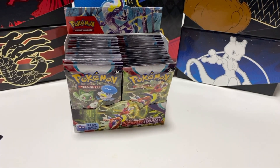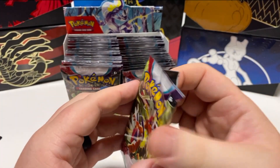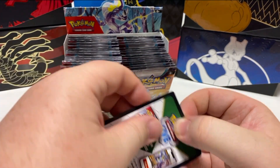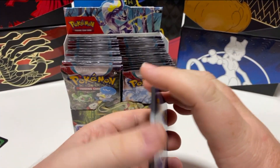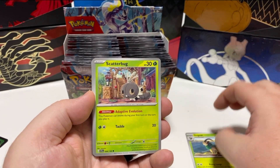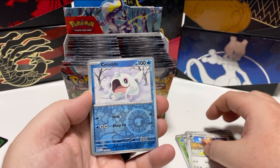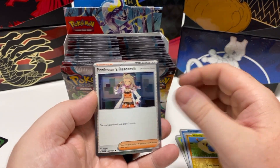Two packs in and we've got a pretty good hit already, which is awesome. Go Goat, Scatterbug, Chupit, Brigatito again, Muck, Blorge, Greedent. I'm a reaper. I like that. And Professor's Research.